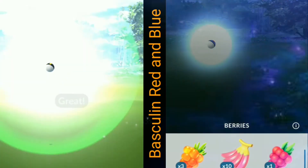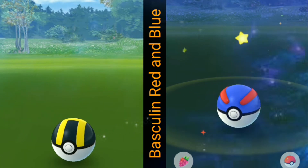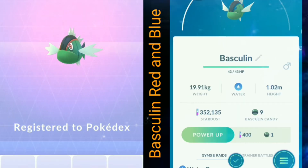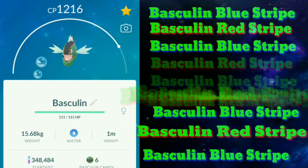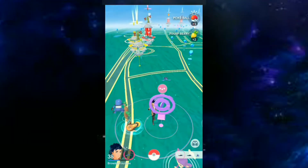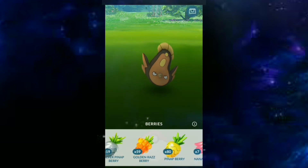This Pokemon is also a regional Pokemon — it's Basculin. It has two versions: red and blue, found in two parts of the world. Basculin was added to my Pokedex. It comes in blue-stripe and red-stripe — which one is better? This was my first catch of Stunfisk, guys.